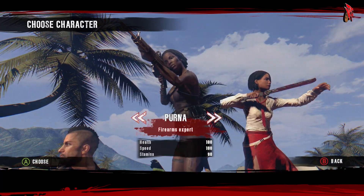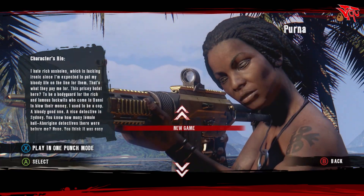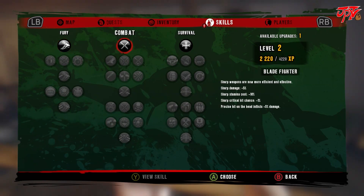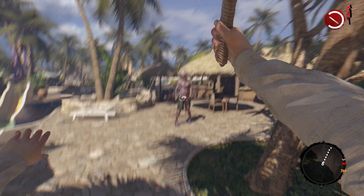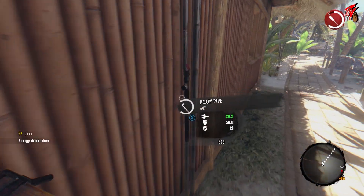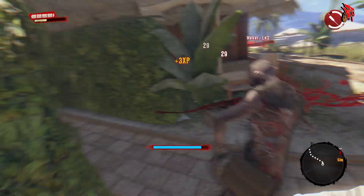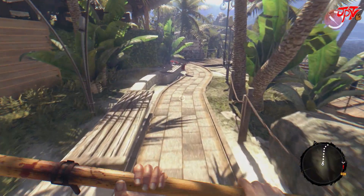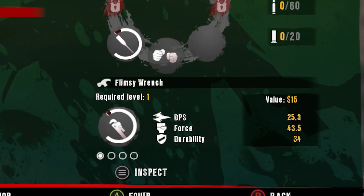Gameplay-wise, there was a ton more depth than I was originally expecting. There are essentially four classes of characters, each with their own backstory, starting stats, and skill trees to explore. You level up through experience points gained by completing quests and killing enemies. The first half of the game concentrates mostly on melee weapons and survival — it's cool how you find and use all the stuff around the island to fight your way from place to place, furthering the main quest and opening up side quests. Weapons have durability, but you eventually find repair stations so you can keep the ones you like.